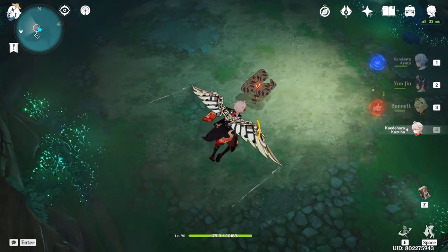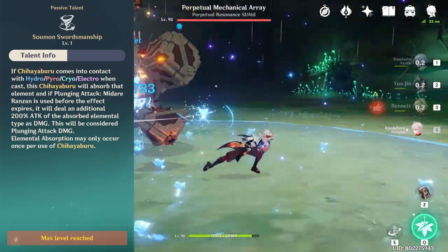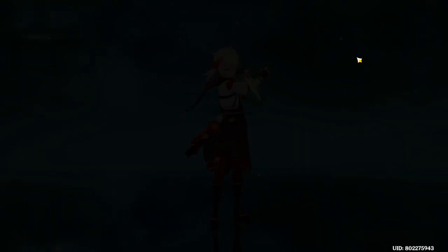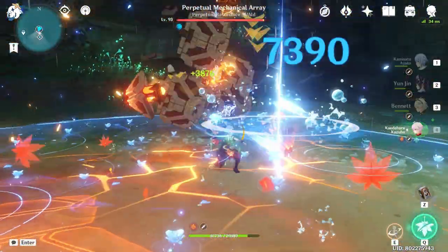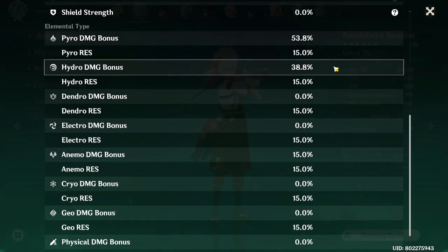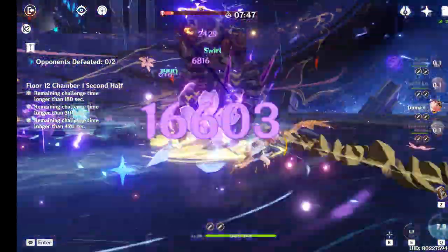His ascension 4 passive, Soumon Swordsmanship, allows his skill to absorb the element Kazuha comes in contact with, and when you plunge you do another enhanced one. Even just with his skill, you can absorb one element initially and another when you do the plunge. When combined with his burst, you get a lot of reactions in addition to the elemental damage bonus. This is why Kazuha is a great Anemo support in both mono-elemental teams and reaction teams, as he can buff multiple elements with proper execution.